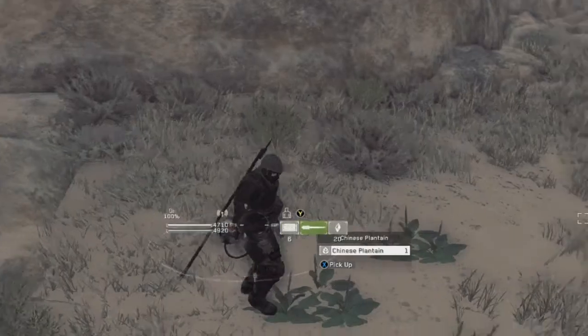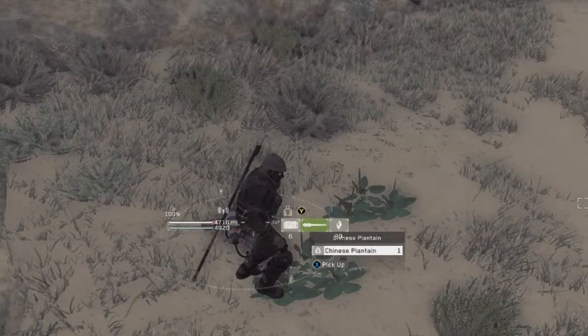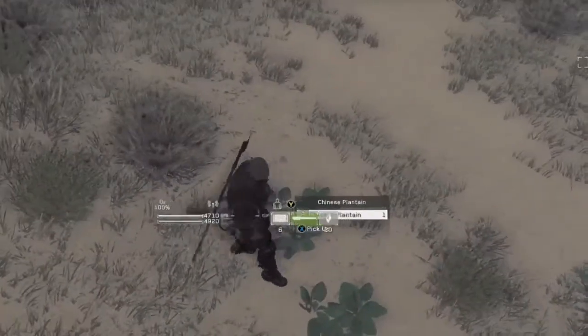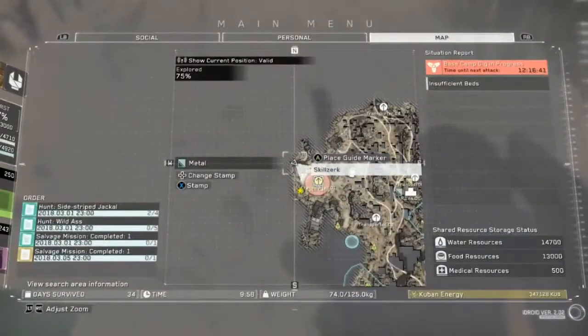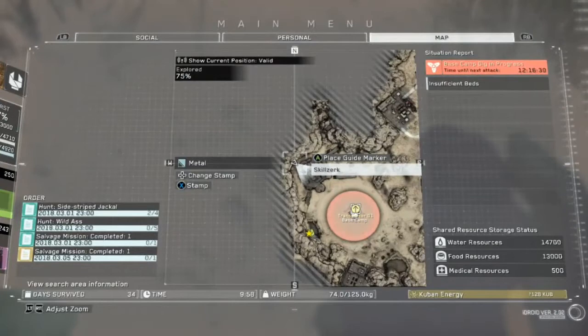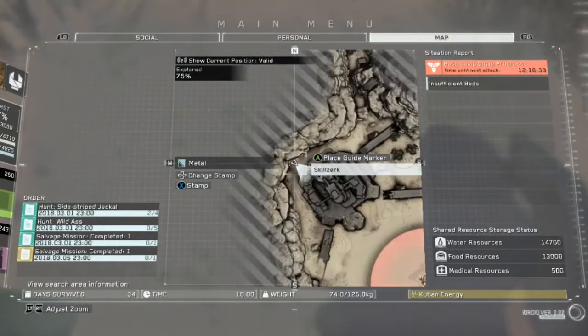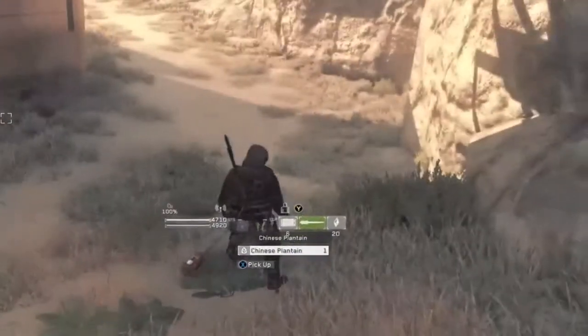Alright, next. Chinese plantain right next to me — there's two of them, one right here and one right there. Right here on the map, right by transporter row 1. It's just north and slightly east — northeast. Straight line, right behind the broken up strut.